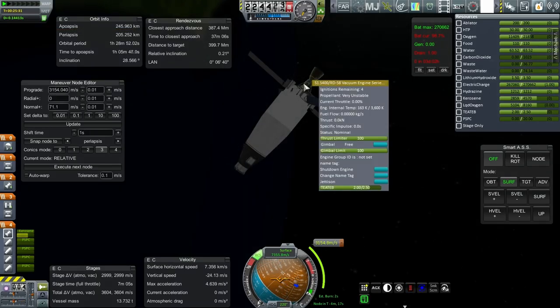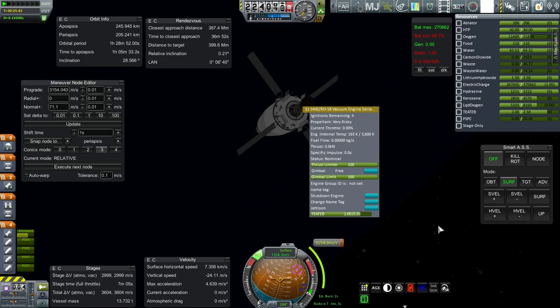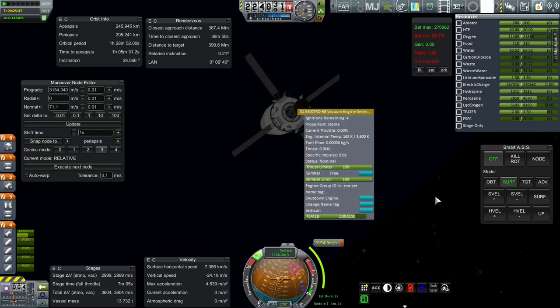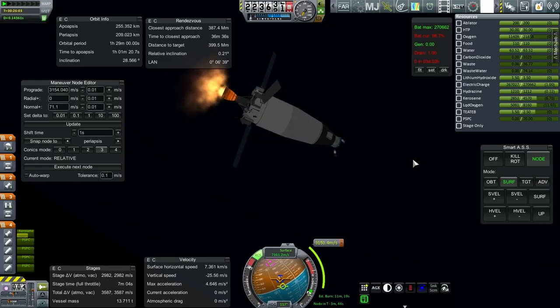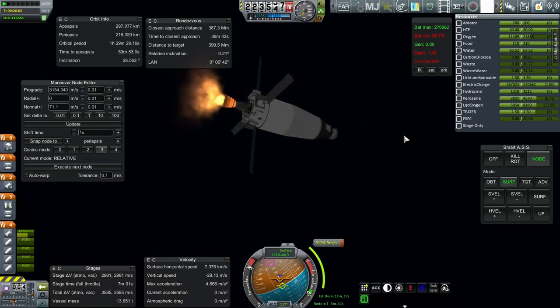We have to settle the fuel down on this engine — right now it's very unstable. But our turn seems to be improving that situation. We are very stable now. Ignition and node. I do ignition before telling SmartASS to hold the node because then it'll use the engine gimbling — otherwise it'll fire the RCS thrusters a whole lot.